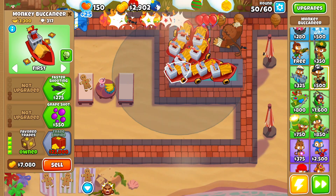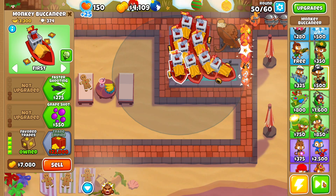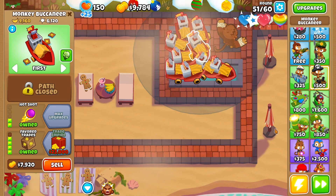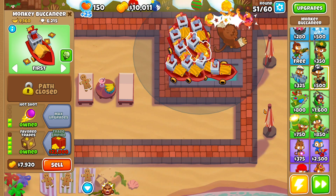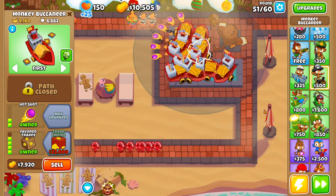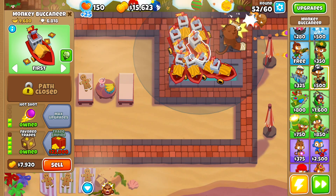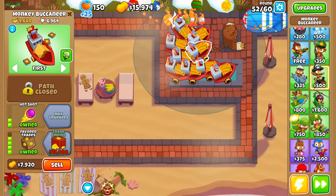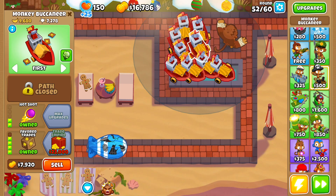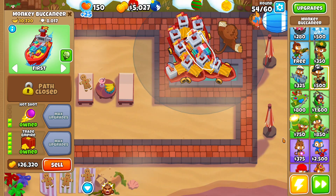Round 50, we have all of our merchantmen upgraded to Favorable Trades. Now let's start saving up to buy the Trade Empire — it shouldn't take too many rounds. After we buy the Trade Empire, that's when we'll start going for the Dark Champion. We should probably upgrade one or two more merchantmen to Grape Shots and Hot Shots for extra popping power. Round 54, here's our Trade Empire.